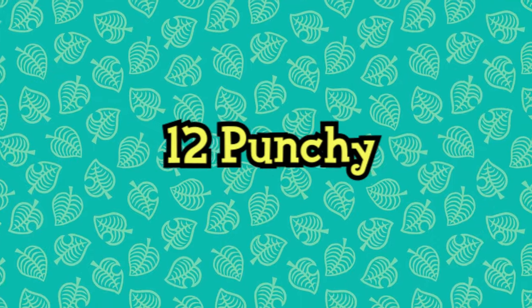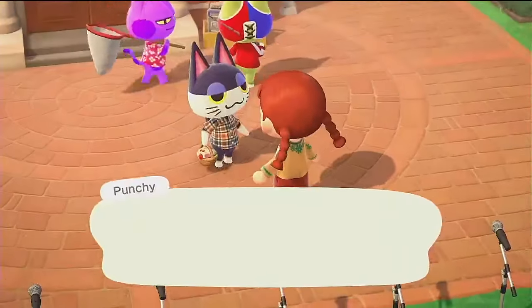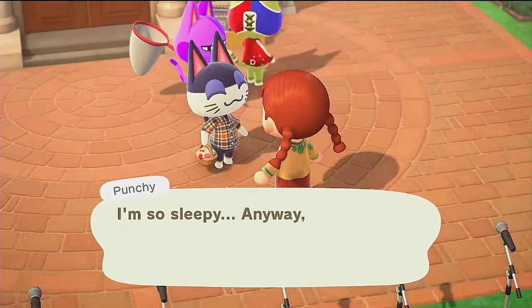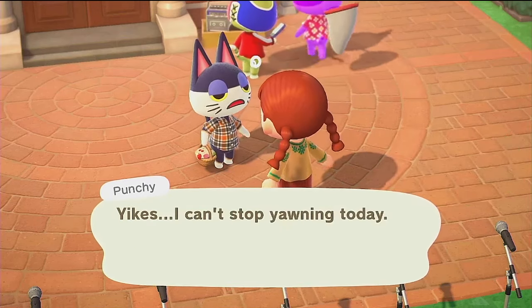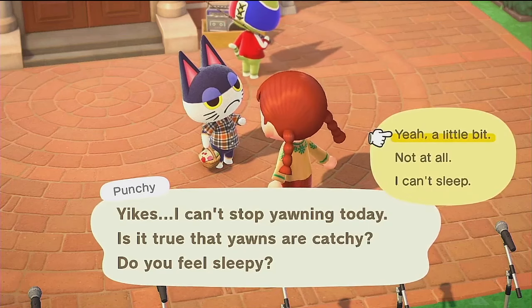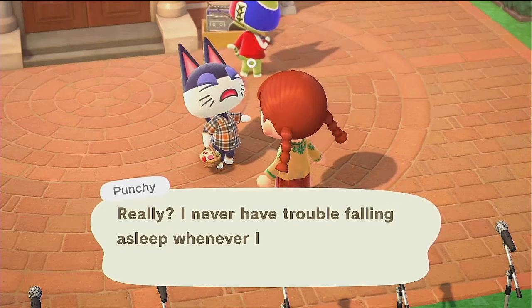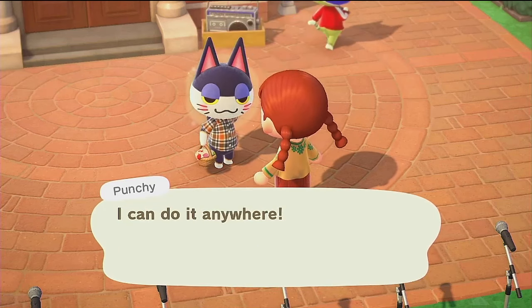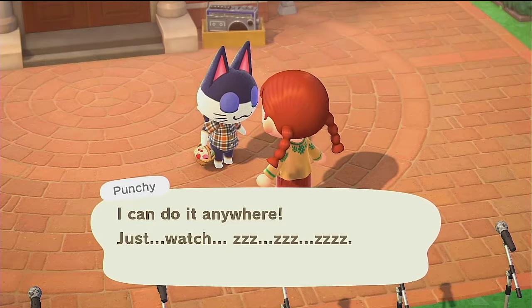Up next is the lazy cat Punchy, who ends up being quite charming both in his dialogue and personality. There's something about an island paradise that gives villagers who prefer to laze about a certain charm, or perhaps that's simply because we can relate to being lazy ourselves. His design is also adorable — the half-black and white pattern carried out throughout his design is incredibly pleasing to look at, and combined with his giant eyes, he's just a giant cutie.